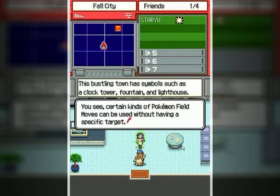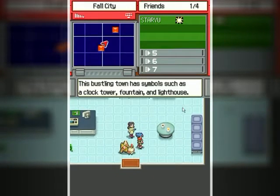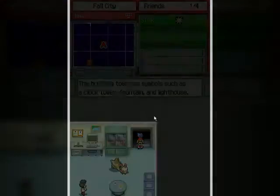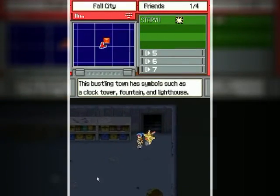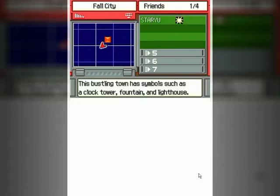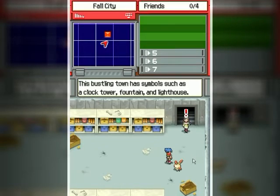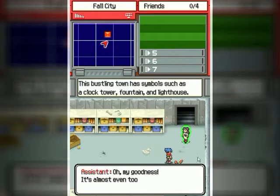Let's take that Staryu down to the basement because it's got a new field ability we haven't used before. Give it a belly rub and it will illuminate. And now it's bright as day!